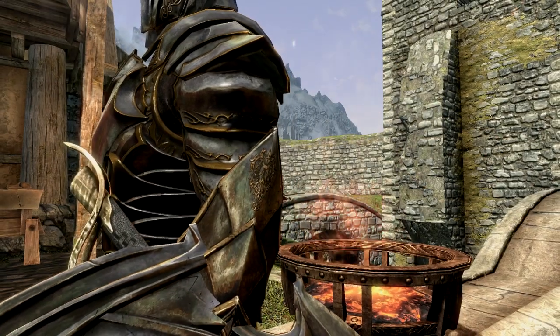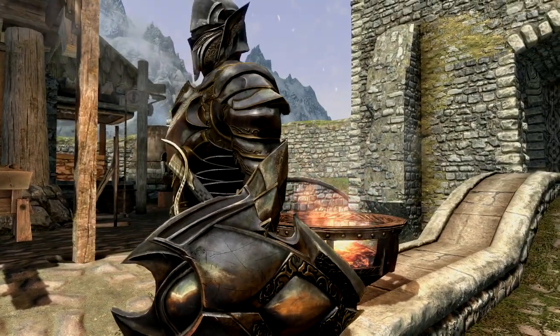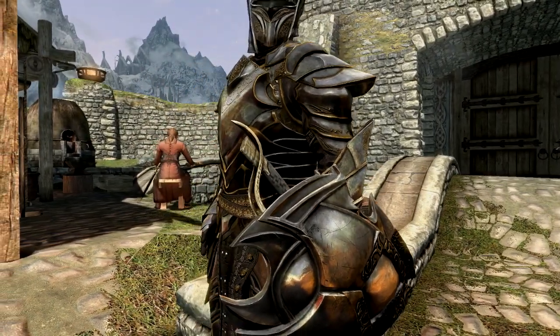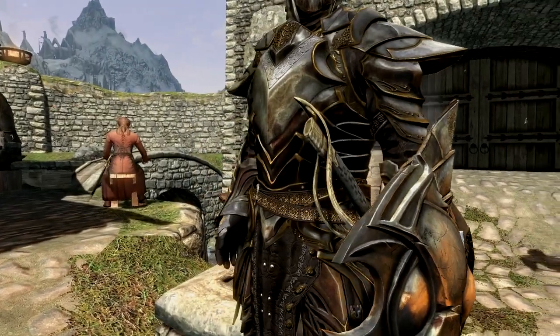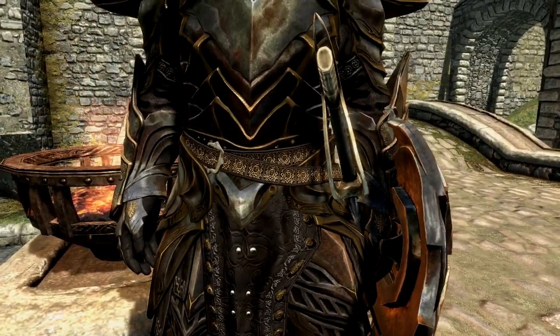It just looks awesome. Now, Ebony Armour was a pretty decent looking armor. In my opinion, it's one of those armors that needs a cape — I don't know why, it just has to have a cape. The detailing all the way down to just the belt alone is freaking awesome. So we're gonna have a quick look at the back now. Let's have a quick look, shall we?